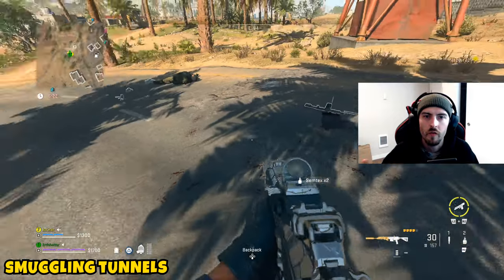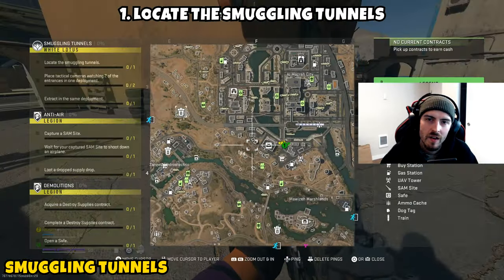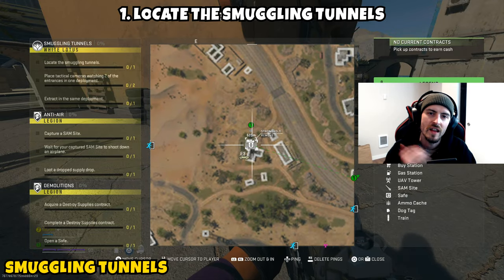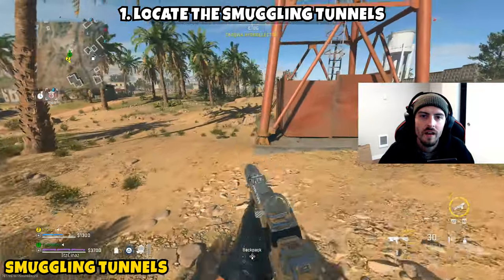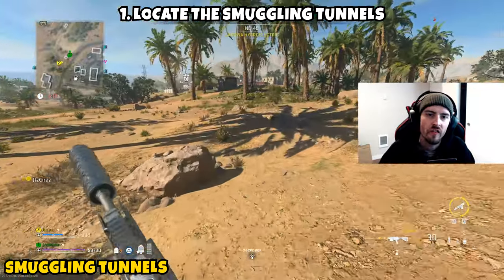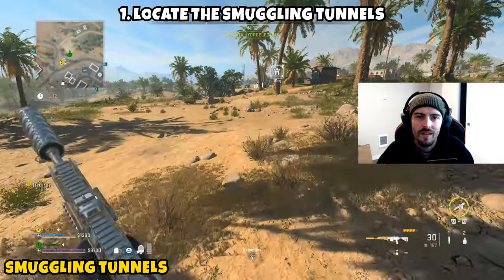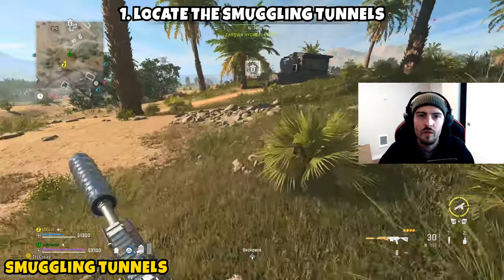Part one is going to ask us to locate the smuggling tunnels. If you open up your tack map and look in between Zarqua Hydroelectric and the Almazra city, you'll notice a stronghold icon. This stronghold icon is static, meaning it will be there each and every map because it is the location of the smuggling tunnels. There are multiple ways to get in from the sides or down low.